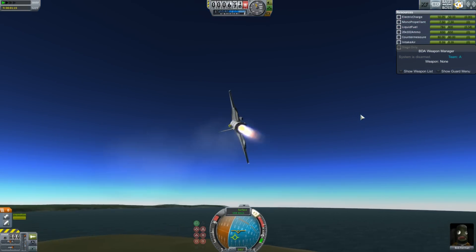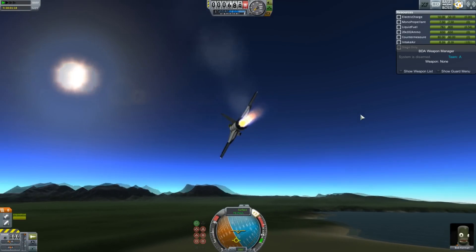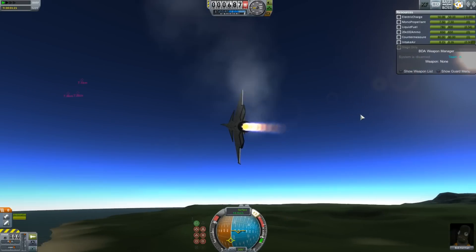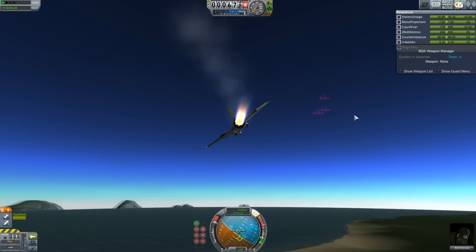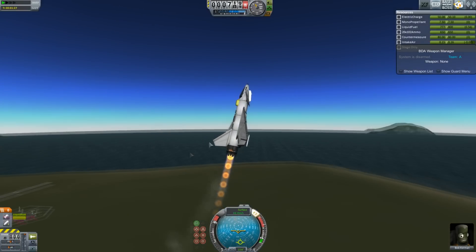Improved Chase Cam is a little mod which basically means that the chase cam is slightly better — it follows you better. It's more like you'd get in a game where you fly planes, like Grand Theft Auto, where it has a slight lag and just kind of follows the plane in a nice, smooth manner. It means flying is just much nicer.